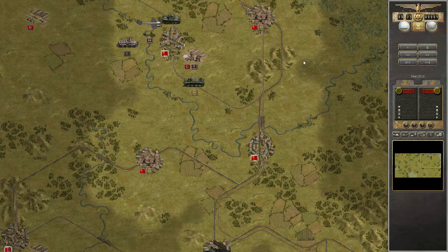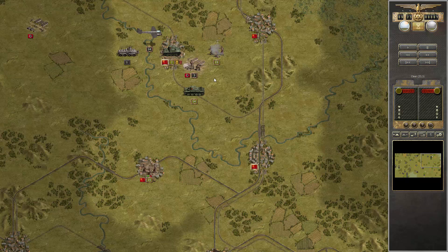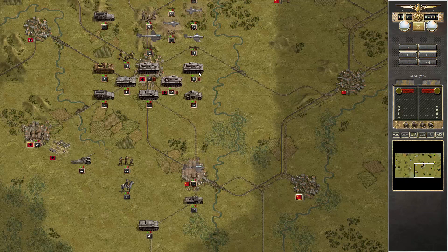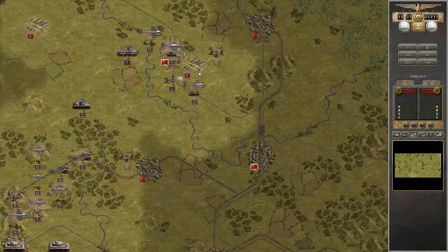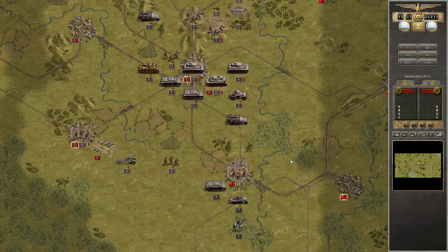This is a nasty surprise — attacking my forces. Brest is really tough. We got really lucky there. I have to bring my whole air force to try and save it — not sure if I'm able to.